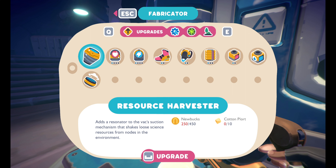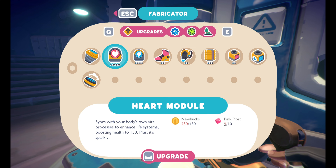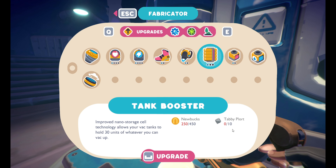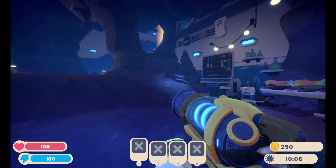Right here we have the fabricator. Seems to be pretty similar to the one we had before, except it takes pink plorts, boom plorts, tabby plorts, and so on in order to be able to upgrade our equipment.